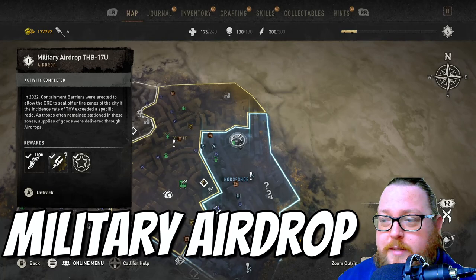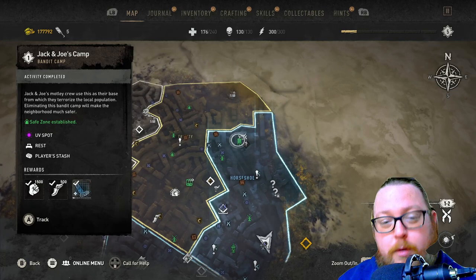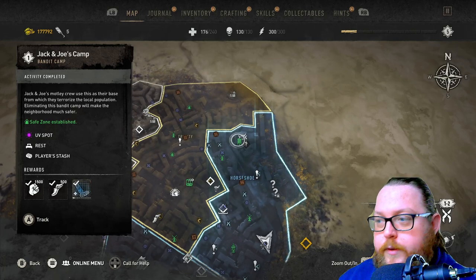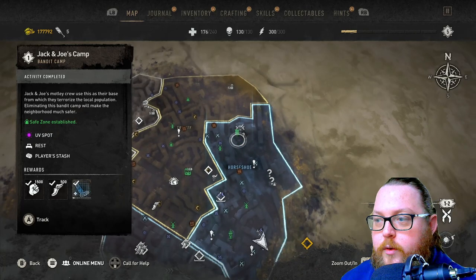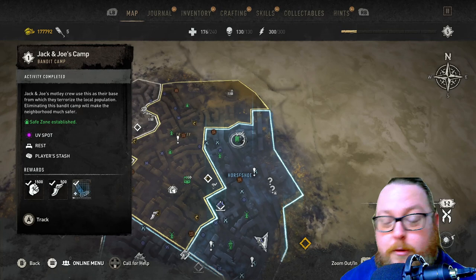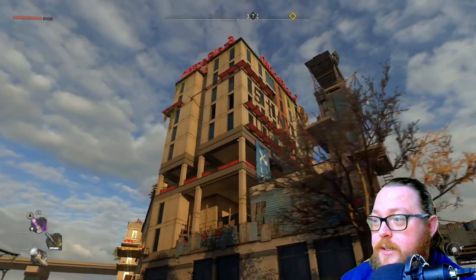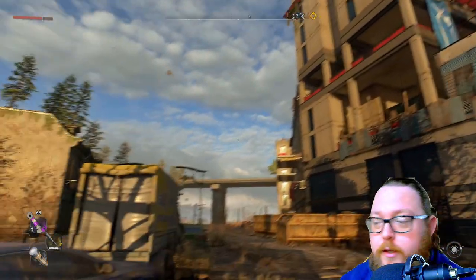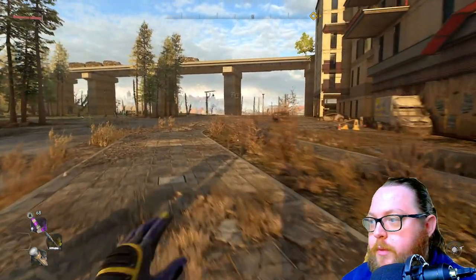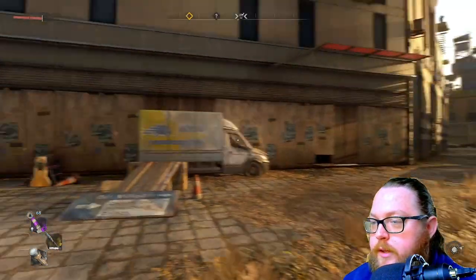The final part of this loop is the military airdrop on top of Jack and Joe's camp. If you haven't progressed the story enough for it to be known as Jack and Joe's camp that's fine — it also means there shouldn't be any enemies there. I'll show you the route I take to get up there, making it really easy. The building is a giant one that says 'Office Plaza' in big letters with 'Stay Away' on it — really easy to spot.